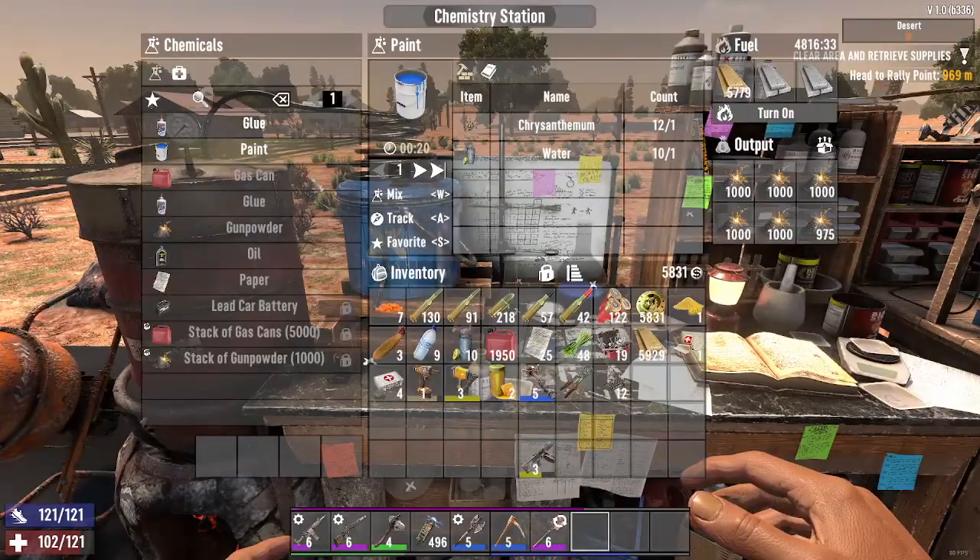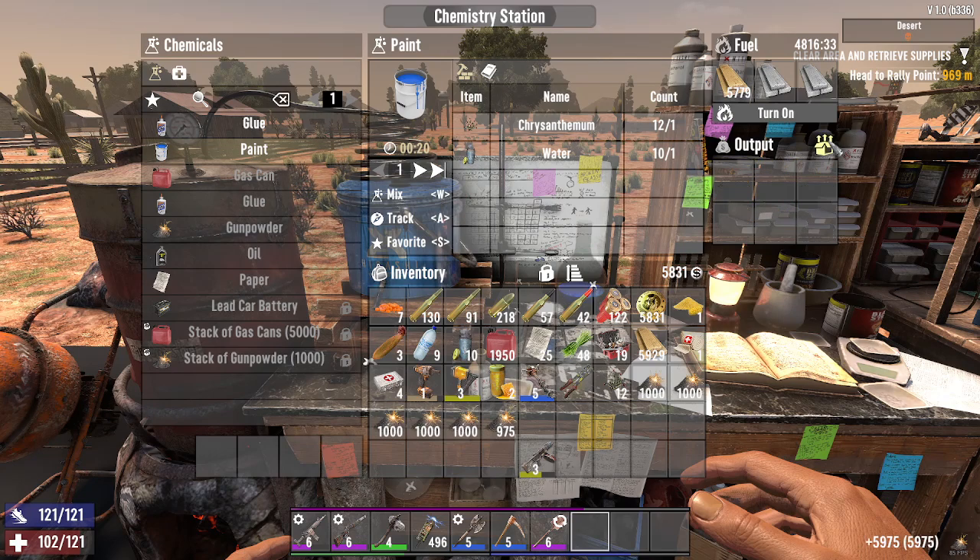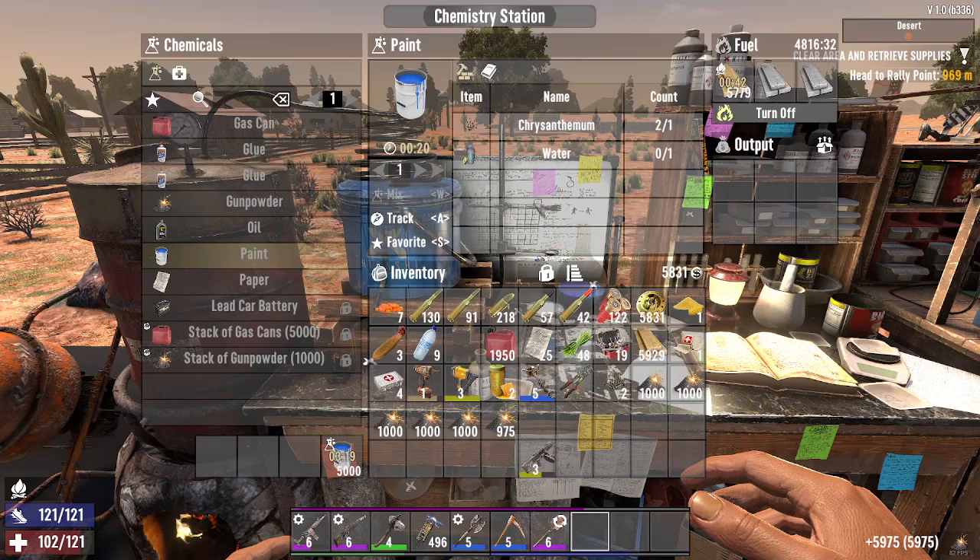You go into your chemistry station and click on the paint. Then you hit mix. It takes a little bit — about 20 seconds per type of paint. And once you get your paint, it gives you quite a large amount at a time. I believe it's 400.